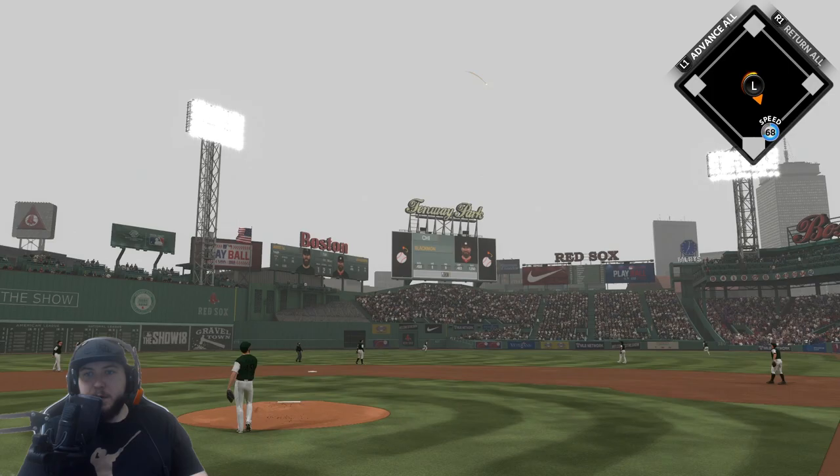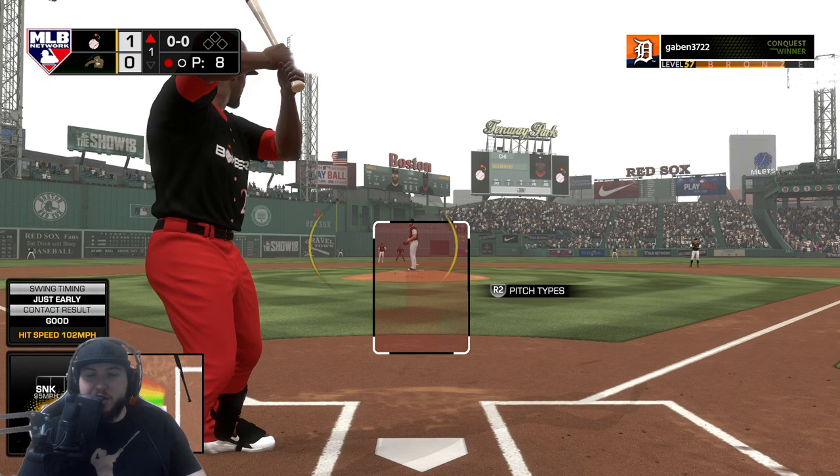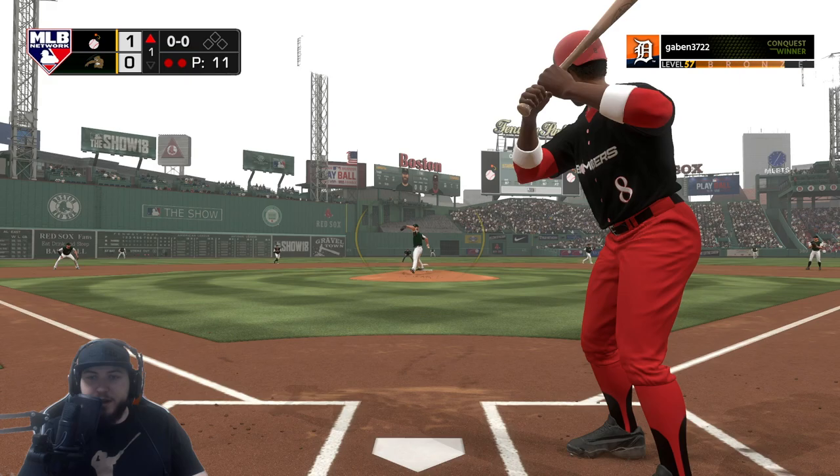Charlie Blackman staying alive, pitch number five or six — 91 power — he puts that one into the bullpen! We go up one to nothing. That's how you get things started. Willie Stargell is up next.